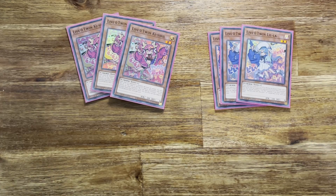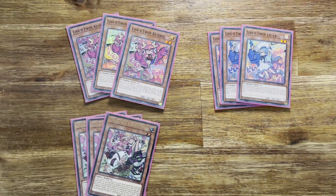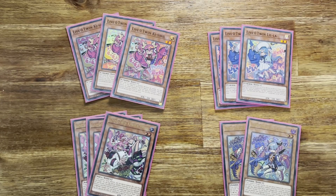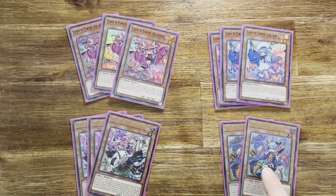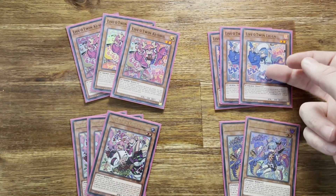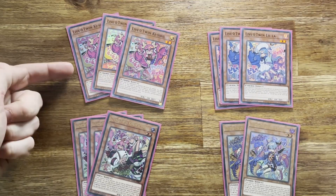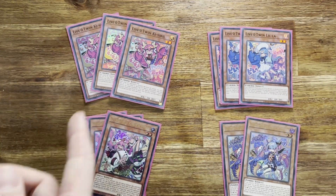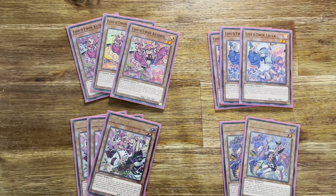So if you summon pink you get blue, and if you summon blue you get pink. If you normal summon Live Twin Leela, you wouldn't actually search Kisa Kill — you'd search the alternate version, Kisa Kill Frost. Similarly, normal Kisa Kill would search Leela Treat. These two alternate versions have the effect of special summoning from the hand — blue if you control pink, pink if you control blue. But their main effect is a banishment effect from the graveyard. If you normal summon blue, you'd search Frost rather than the starter pink, because you don't want to waste your starters, especially going for a long, grindy duel.